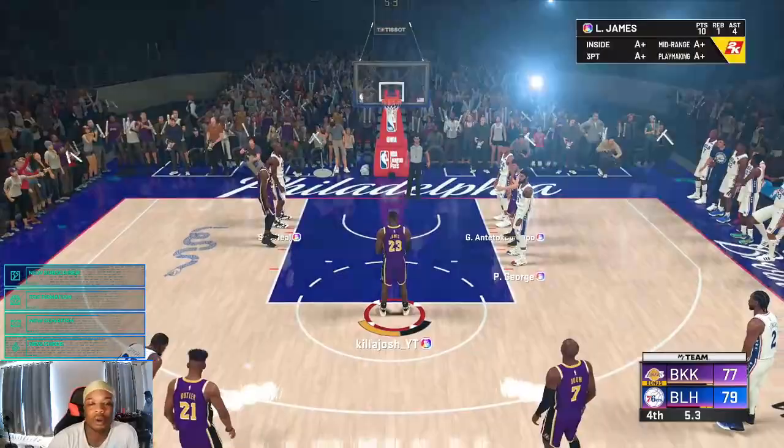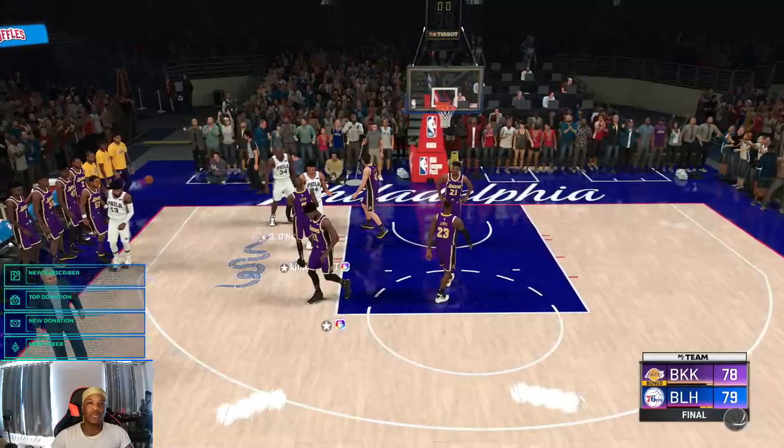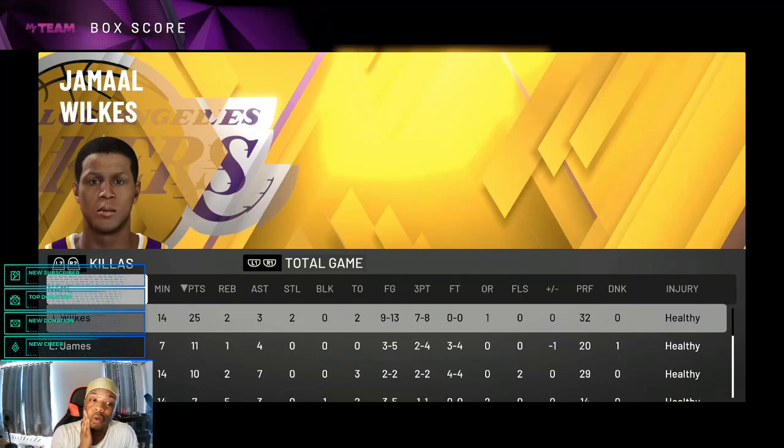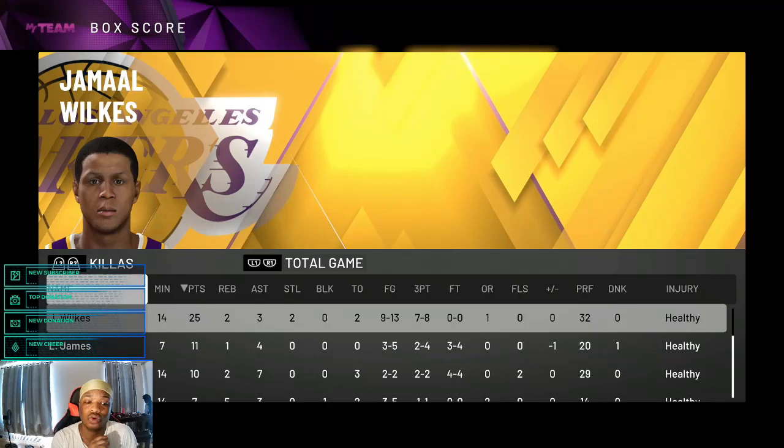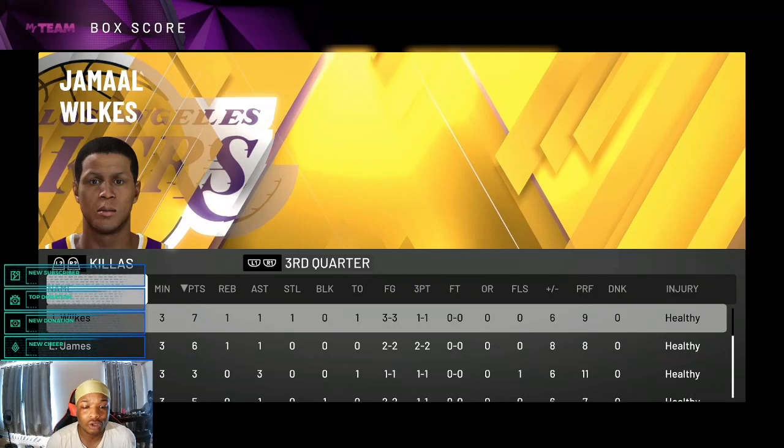We need to stop — they're fouling on purpose. Knocking down the first free throw LeBron. Miss the second one. We end up losing this one by one point. Let's check out the box score to see how Jamal Wilkes did — he actually did really good despite taking the L. He had 25 points, two rebounds, three assists, two steals, nine of 13 shooting, seven of eight from three.